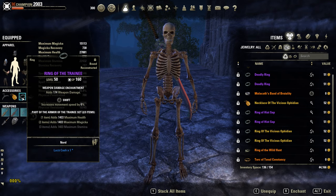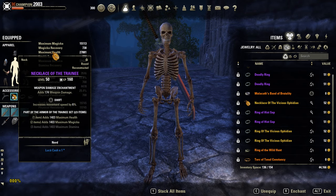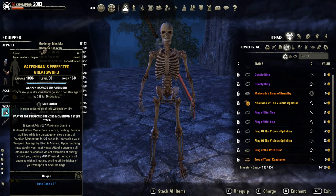Then two trainee pieces, both swift — another 12% extra movement speed. On the front bar the Vateshran perfected greatsword; a maul would be better but I only have the sword. Nurnhorned with the berserker glyph.